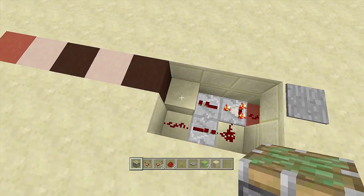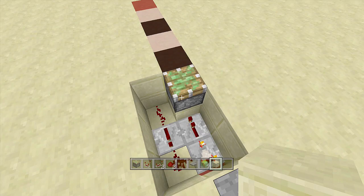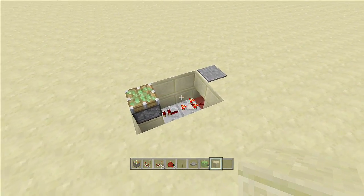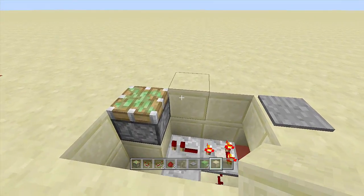Next, place a sticky piston facing upwards off this block. Then take out your slime blocks. Remove the placeholder blocks and add in your blocks of choice, making sure there are seven blocks in between the snow golem and the witch — make sure it is exactly seven blocks between them.